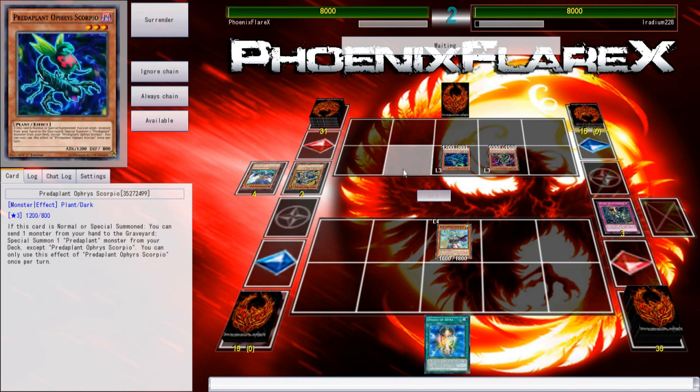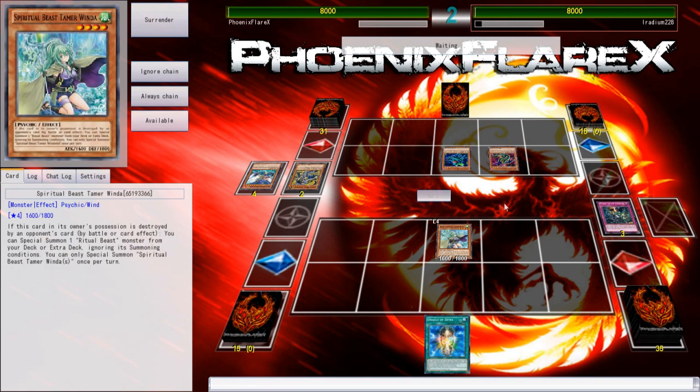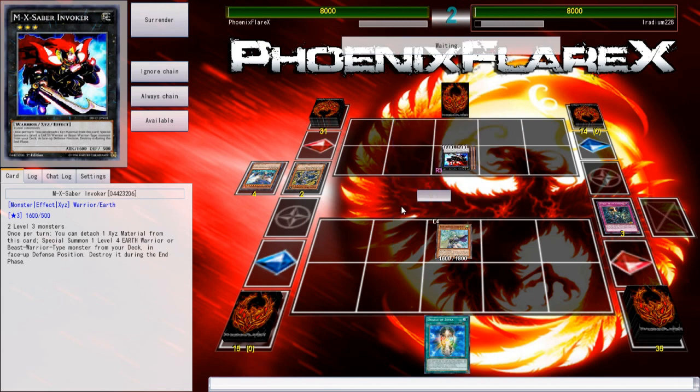This should just be a draw five, because he summons any Zoo out of his deck that's not Ratpier. And then he just puts Tiger Mortar on it, detaches, gets Ratpier back, and then detaches. And then he's got Instant Fusion, which is another two level fours, which is what you need to give you five draws off of two Fusion Substitutes and three Emeralds. That's exactly what you need.